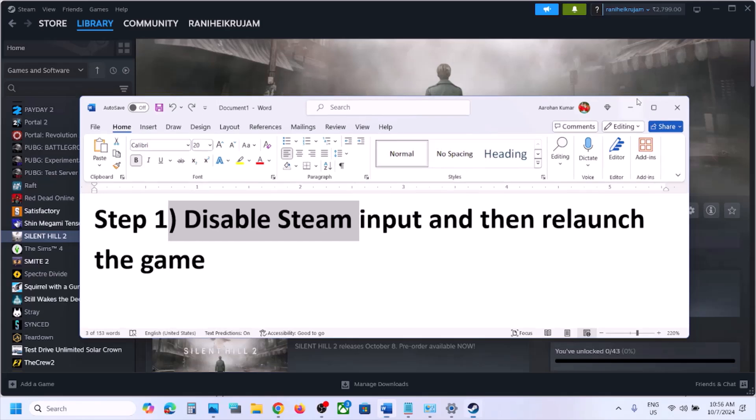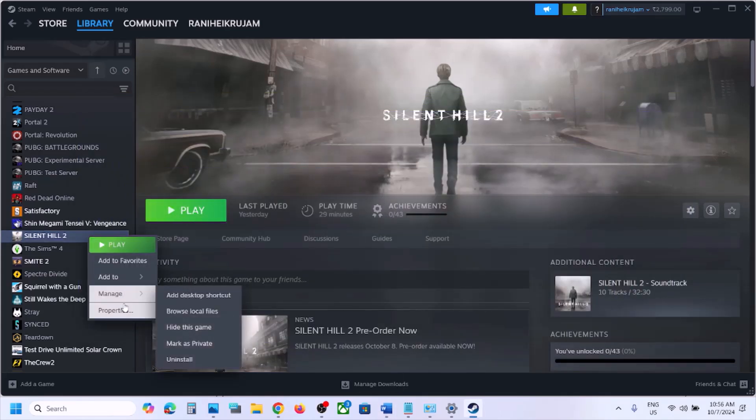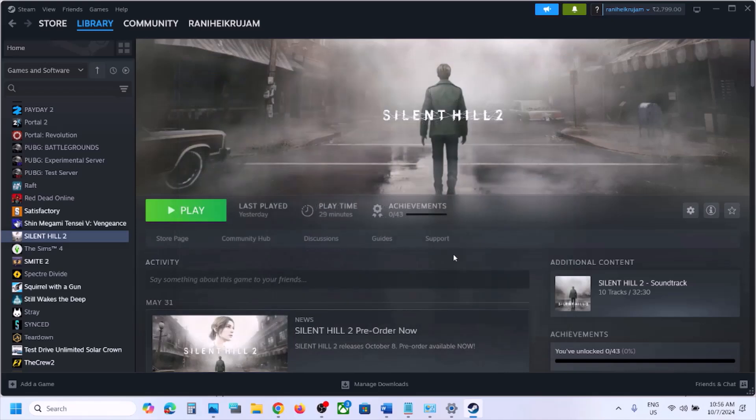Close the game, then go to Steam, right-click on the game, select Properties, and then go to the Controller tab. Select the option which says 'Disable Steam Input.' You can also try enabling Steam Input, but for me disabling it has worked. Launch the game once again and check.